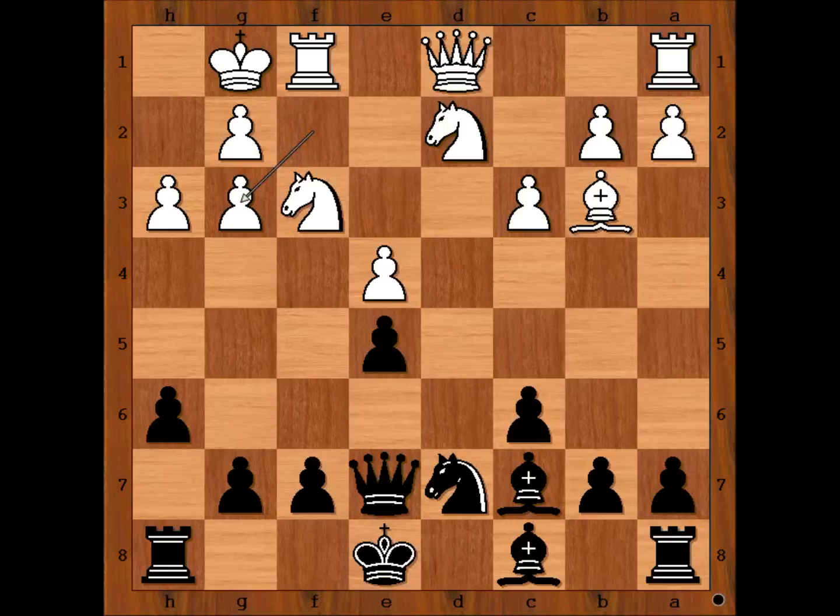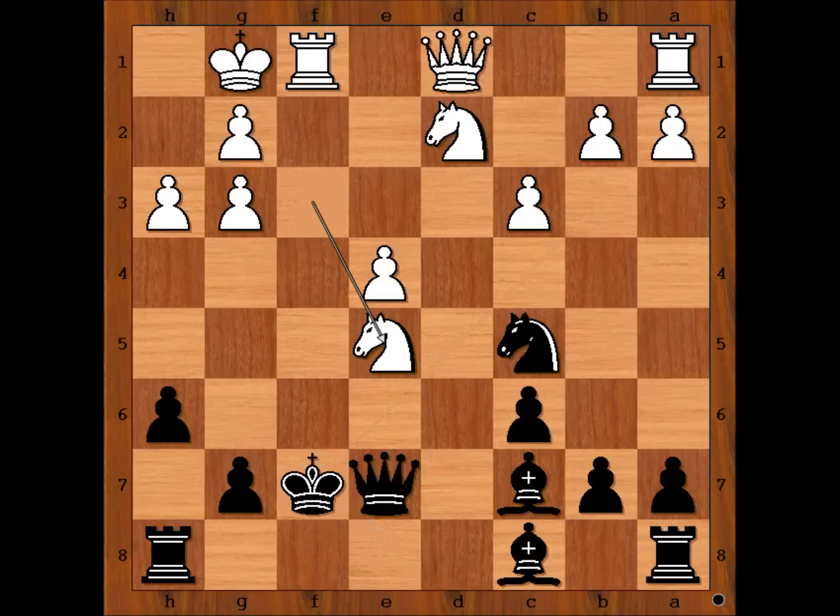Black to move. Castling kingside comes to mind — this is a very sensible move. However, Caruana played knight to c5, making the position critical. Caruana is tempting Carlsen to sacrifice the bishop on f7. Would you?